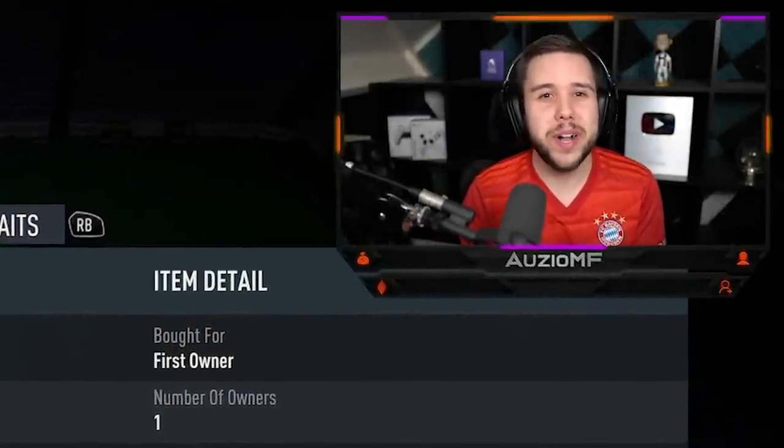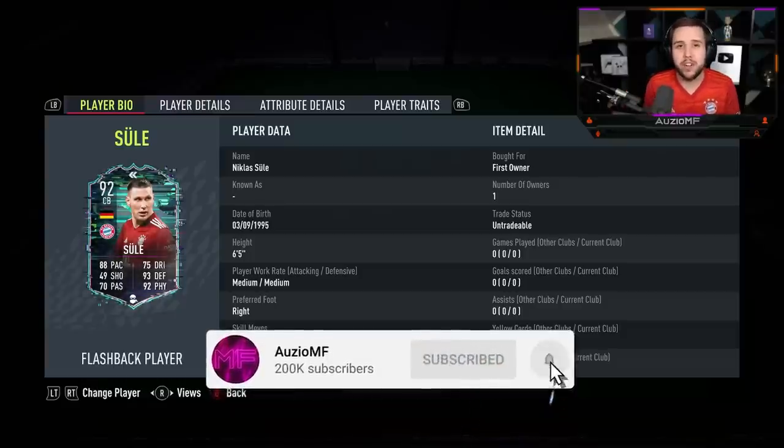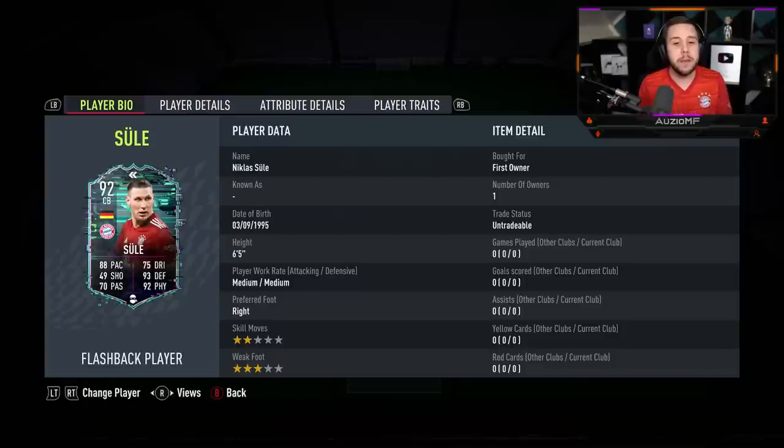What's going on guys, Orzo here and welcome back to a brand new video. Today we have got the new flashback player objective card to review and it is going to be Sule. He is back and he's looking amazing. He has got 88 pace with 75 dribbling, 93 defending, 92 physicals with 70 passing as well. He's a 6 foot 5 centre back which means that reach is going to be unreal.